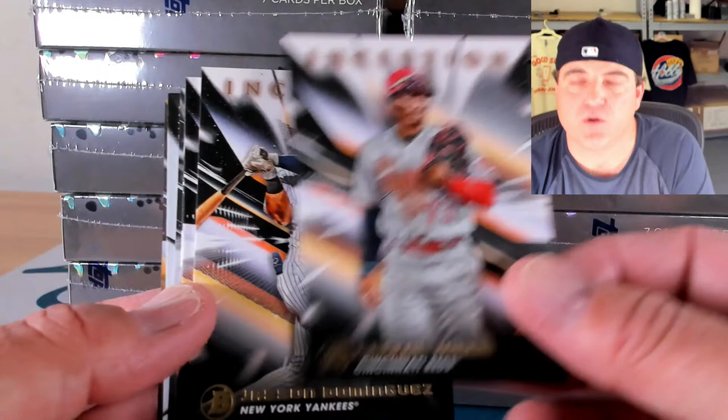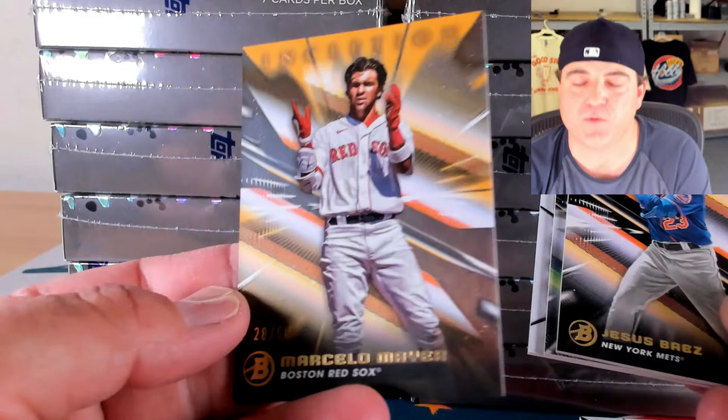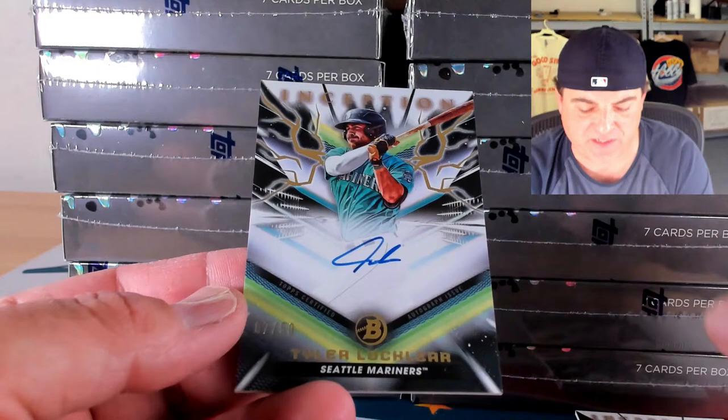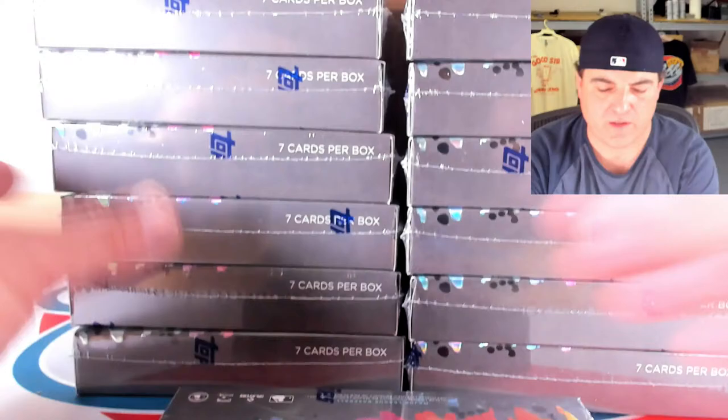Carlos Jorge, Jason Dominguez, Austin Charles, and Jesus Baez. Gold to 50 of Marcel Omer, 28 out of 50. Silver signatures auto to 100 of Cam Collier — nice hit for the Collier spot, 17 out of 100. And gold lightning to 50 of Tyler Locklear, 7 out of 50 for the Locklear spot — I think that's his third auto already.